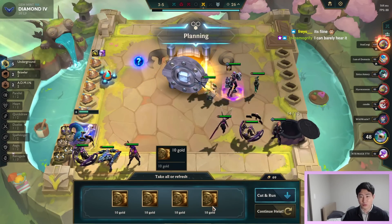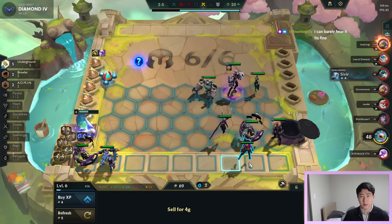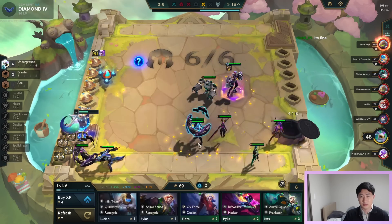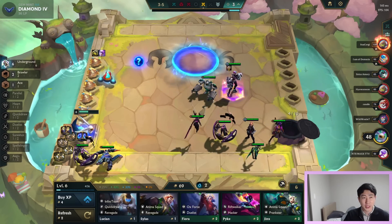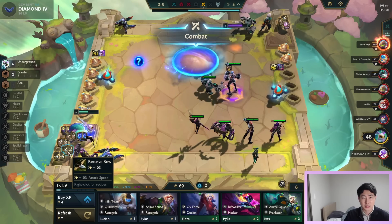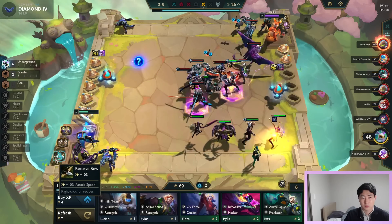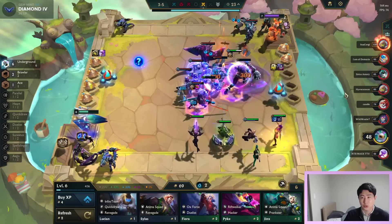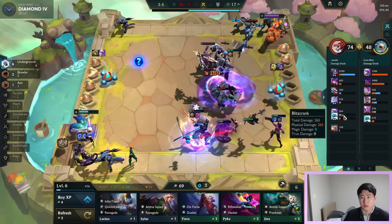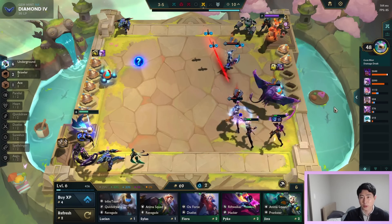We got Samira — let's continue the heist guys. I'm gonna bring in Samira and drop Camille. Six undergrounds is now four locks per win, seven per loss — that's huge. I should probably lose this. I'll just build Last Whisper, Giant Slayer. I'm pretty sure I'm gonna lose to everybody right now, but we don't want to bleed too much.